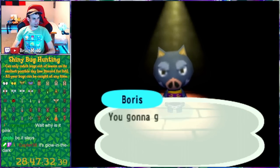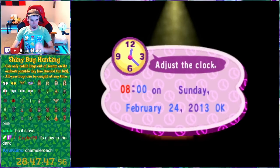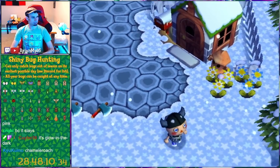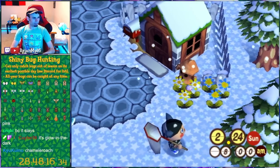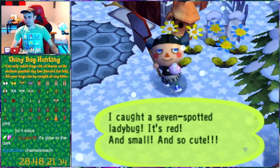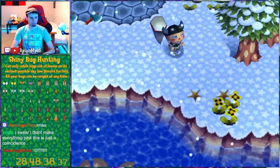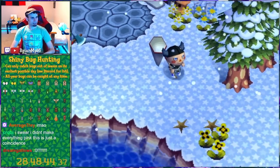Next up is the same day, just eight hours later — it'll be daytime and it should still be snowing as well. Still snowing, still snow on the ground. We already got both the ladybugs! We got ourselves a pink ladybug — that's the seven-spotted ladybug. And this is the normal ladybug. That is actually insane. That is ridiculously unlikely — good RNG is making up for all that.